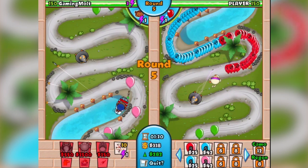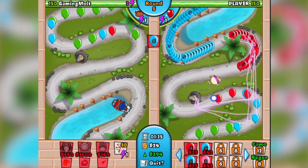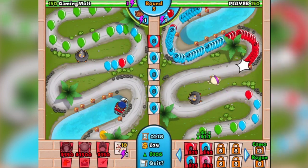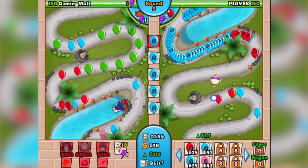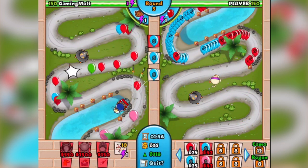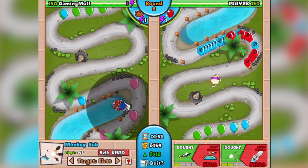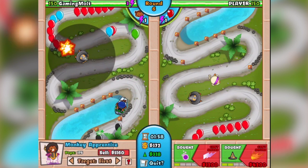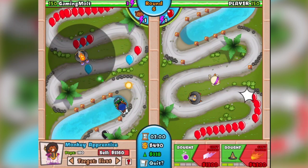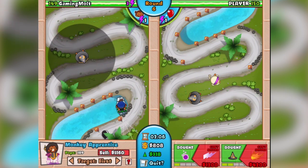We're playing against Player 150 — I don't know why it says 'player' instead of their actual name, but anyway. We've got the Wizard tower, the Sub, and the Super Monkey. Guys, if there's ever water on a map, I'd suggest you get the Sub. Some people go with the Buccaneer — personally I don't like the Buccaneer as much. The multi-darts on the sub are just ridiculous, helps out a lot.